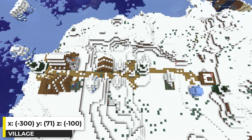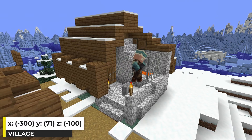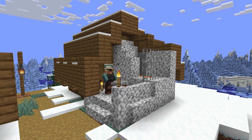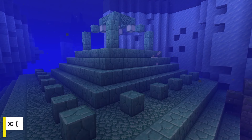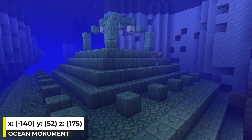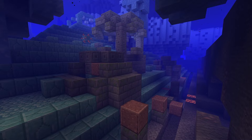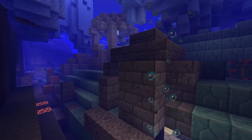The village generates completely on the second island. It has 10 buildings, including a blacksmith building. Snowy style blacksmith buildings are one of my favorite village buildings. There are many ocean monuments around the spawn area, but this one is really close by, and it comes with ocean ruins on it. Just a really cool spot that I wanted to mention.